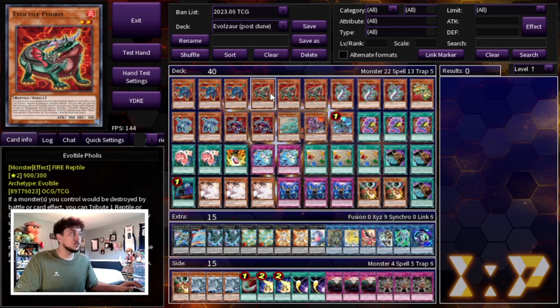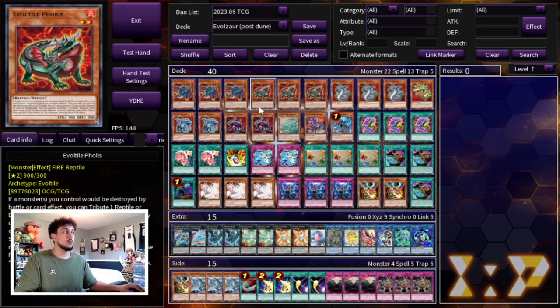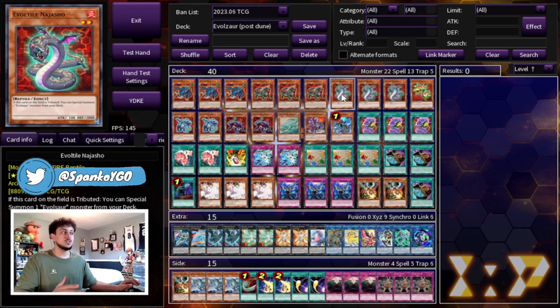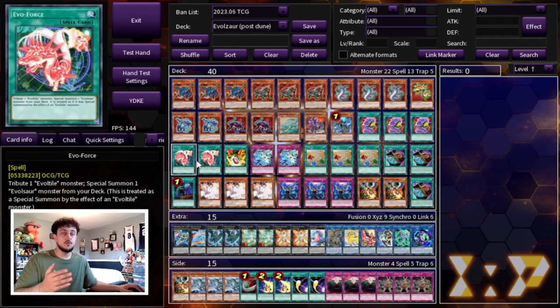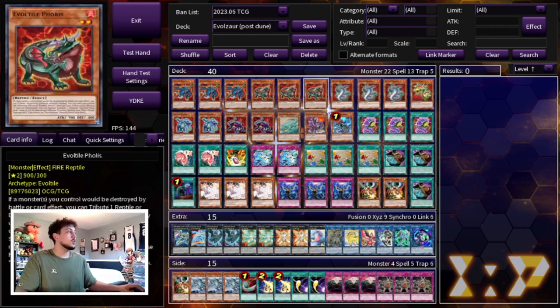Folis is also just as important. When it's normal summoned you can special summon an Evil Tile monster from your hand or graveyard in face-down defense position, which is how a lot of your combos go. Its second effect lets you set an Evo Force or an Evo Instant directly from your deck. Evil Force lets you tribute one of your Evil Tile monsters to special summon an Evil Sword monster from your deck. Najosho is really important for the Folis combo as well — if this card is tributed, you can special summon an Evil Sword monster from your deck.